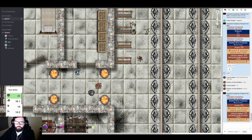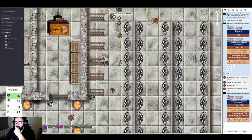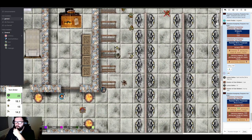Avalyn moves up. Drastoff jokes she can take cover behind his shield. There's brief table discussion about channel points and stream alerts — the GM says he should have disabled them and apologizes, asking viewers to save their points for another time. Avalyn takes an additional move action and decides to throw a frost vial at an enemy.